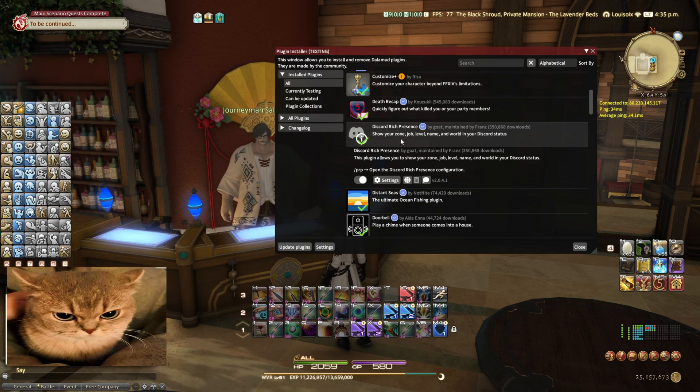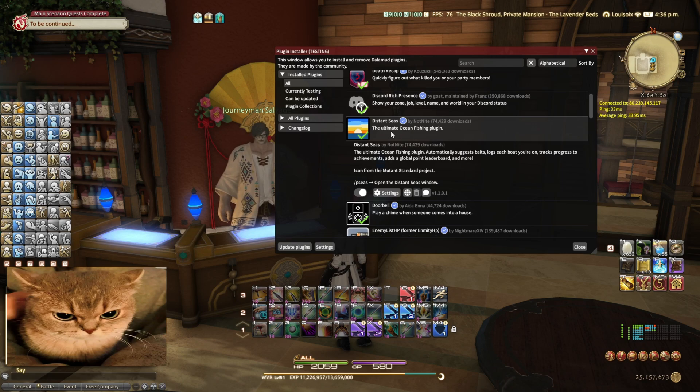Discord Rich Presence — it shows your zone, job, level, and name and world in your Discord status. Looks pretty nice. Just make sure not to boot it up in admin mode, otherwise it doesn't work. The Ultimate Ocean Fishing plugin — I have this but I don't think I've fished in a long time. If you're interested in ocean fishing, you should try this out.